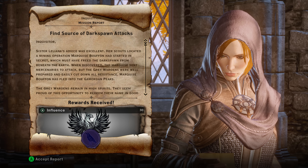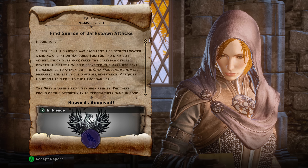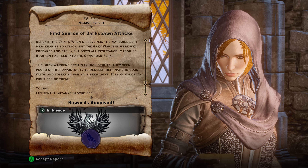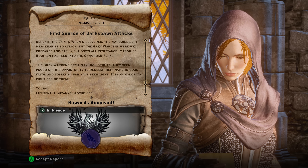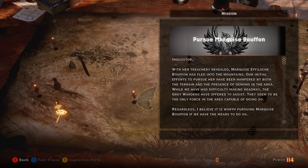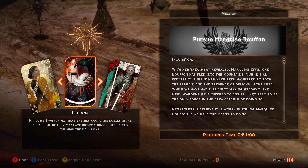We've completed Find the Source of the Darkspawn Attacks. You can see the outcome here. There is a follow-up quest, so we're going to go ahead and accept this. The follow-up quest is Pursue Marquis Buffon. We're going to select that and send Leliana on this as well. This one is a 51-minute operation. We'll be back with its conclusion in just a moment.